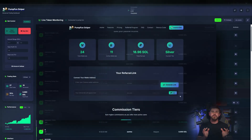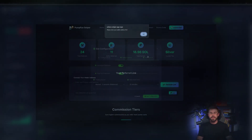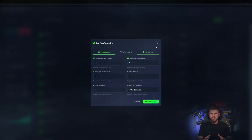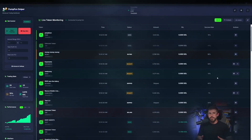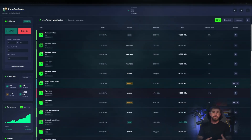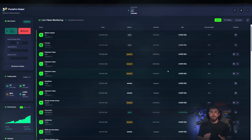About the referral system: connect your wallet, generate a unique link, and start inviting people. There are tiers with different commission shares and payout frequencies — potentially attractive if you run a Telegram or Discord channel or help friends sign up. Read payout terms carefully before relying on referral income. I'll leave the bot running and get on with other things. I'll be back soon to wrap up — I'll speed the footage for you.